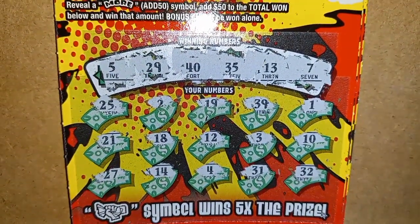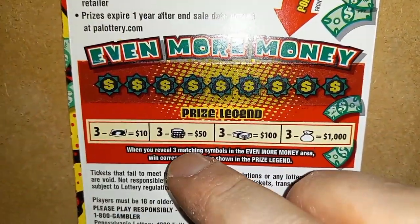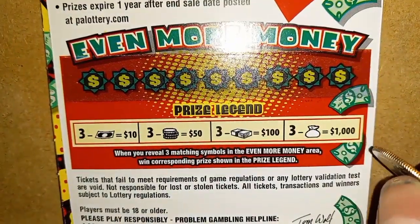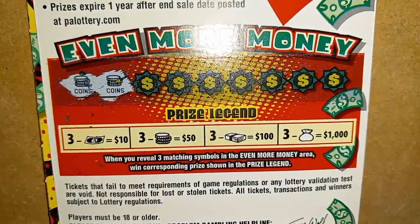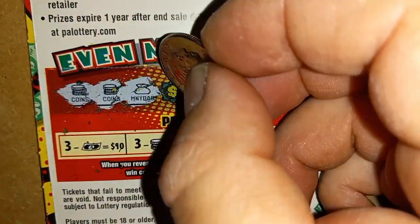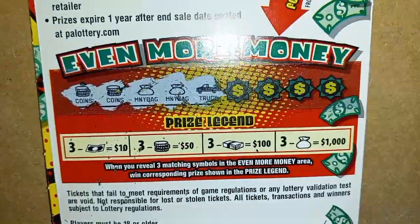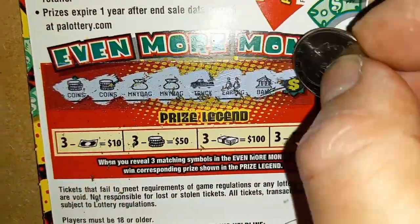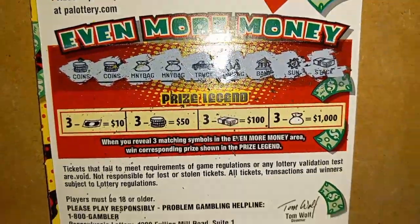Let me turn the ticket around and we'll do the back scratch, then we'll be on to the next one. On this part we're looking for three like symbols — whether it's the cash, the stack of coins, the stack of money, or the money bag. It starts off with $10, then $50, $100, and then $1,000. We start off with the stack of coins for $50. And another stack — can we get $50 here on ticket two? We have a money bag, and two money bags — so that would be a claimer if we get another money bag. And a truck — garbage symbol. Another garbage symbol, and yet another. Disappointing, and yet another. The last chance: we either have the coins or the money bag — if we get one of those, we get a win. And we've got a stack of money. Nothing doing on ticket two. Ticket two is a loser. On to ticket number three.